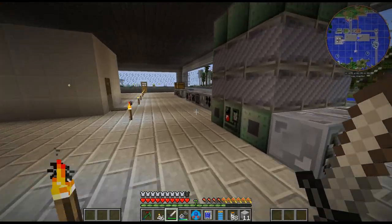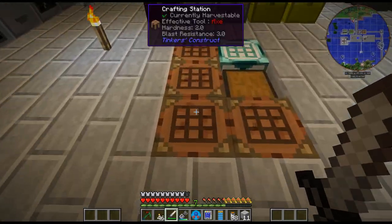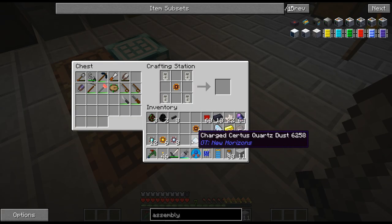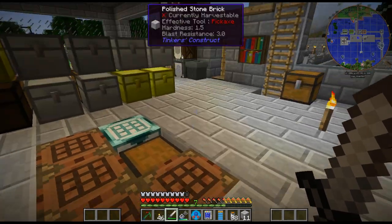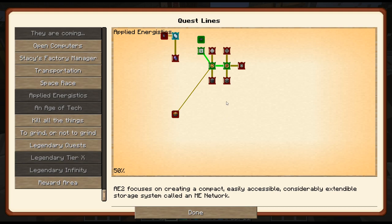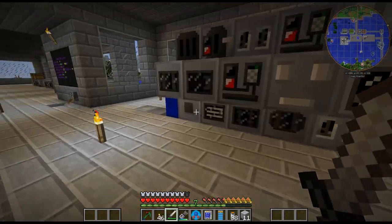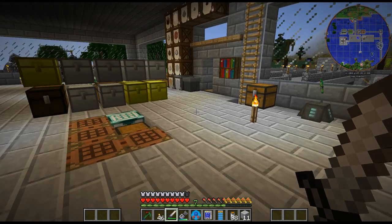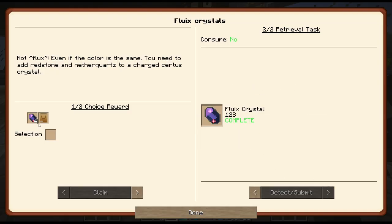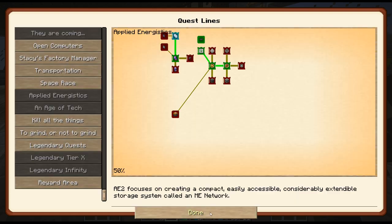And then the charged service quartz dust - alright so there is the one storage component. Now there's a wireless - not quite getting into that. There we go. And then there's the purified versions of it - I'm not gonna do that quite yet.